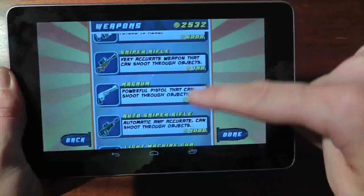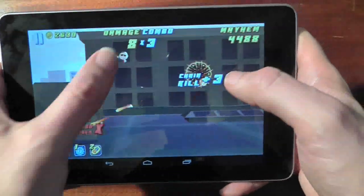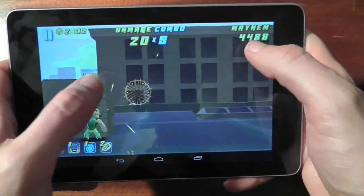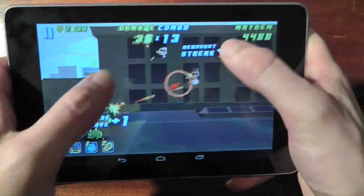Along with the classic story mode that consists of 45 levels of action, there is also a time attack, survival, and arcade mode. This is another incredible free game that's ideally suited to the Nexus 7.